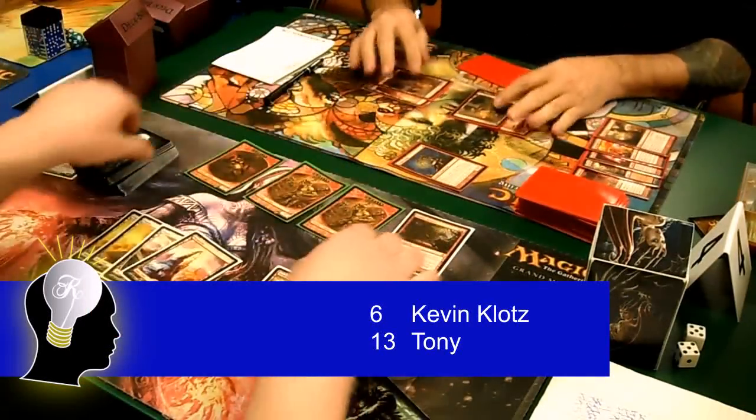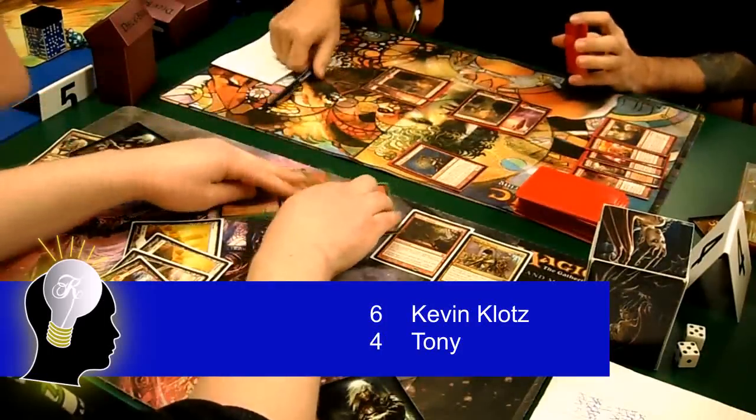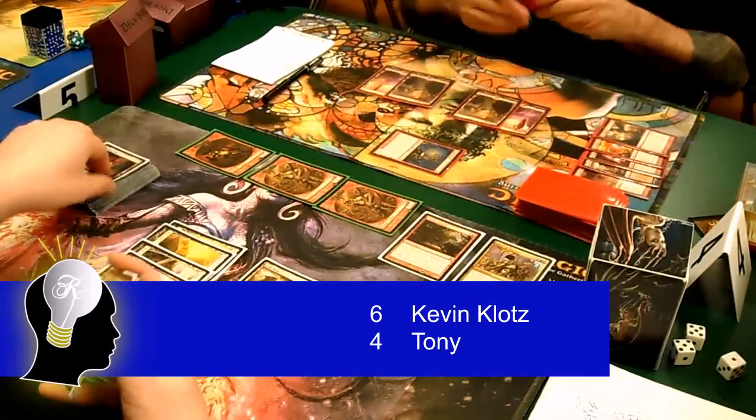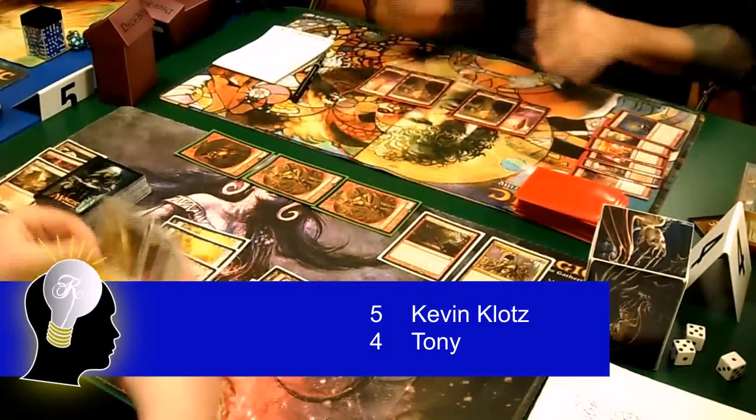On my turn I got another goblin token, cast Glory of Warfare, and swung for 9 damage. Tony attacked with his Goblin Guide; I cracked my fetch land and used a Lightning Bolt to kill his Goblin Guide, and then Tony scooped the game.